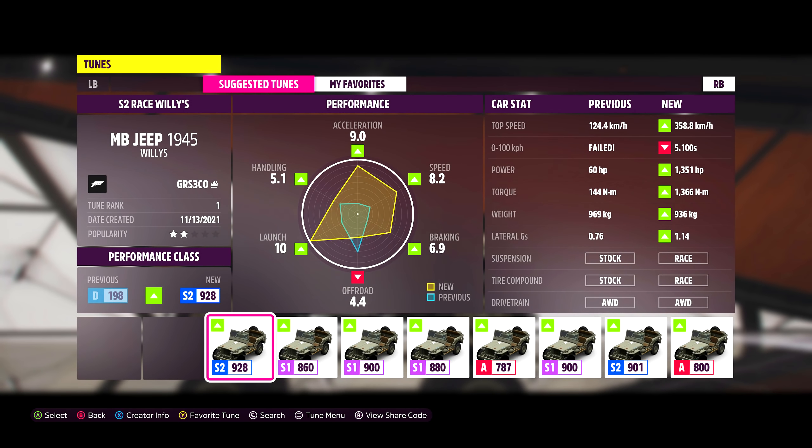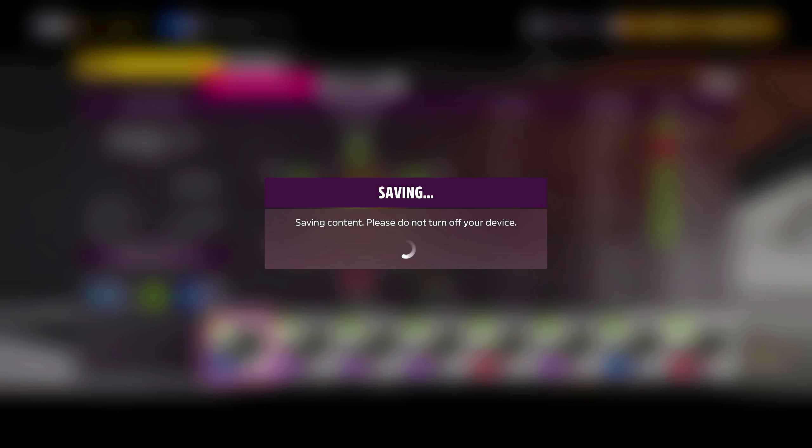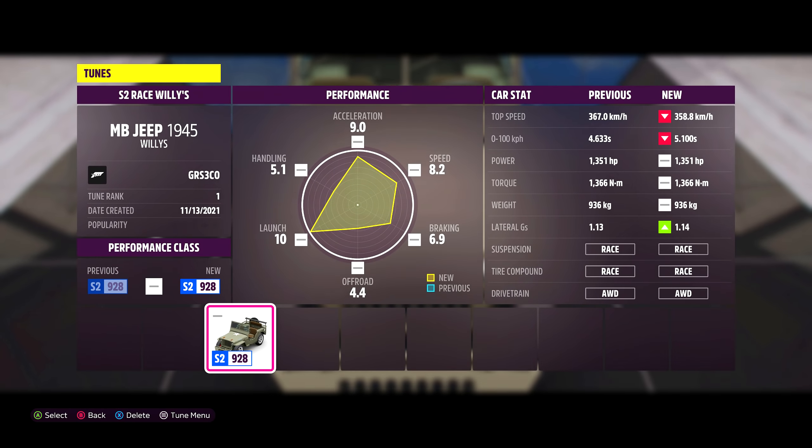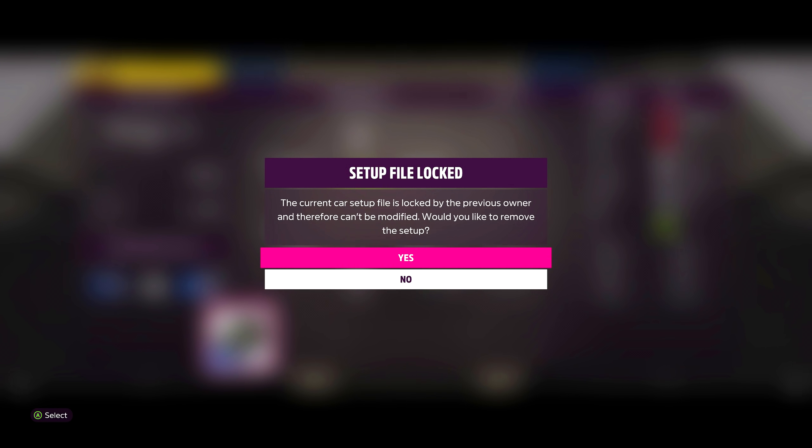If you already have a tune for your vehicle, that's totally fine — you don't have to buy any other ones. Once you find the one, install it and buy it. Once you've got the tune installed, make your way back to your tuning setups. You will want to click the start button and remove the current tune from the vehicle.